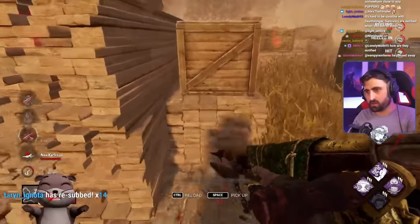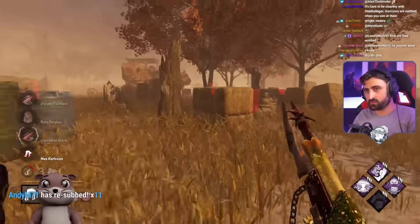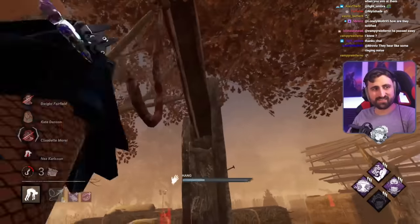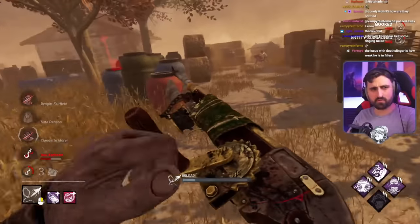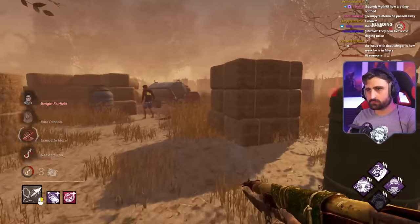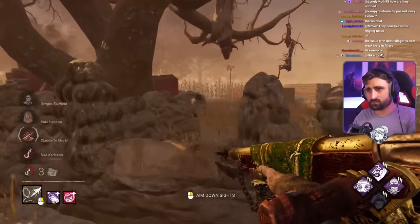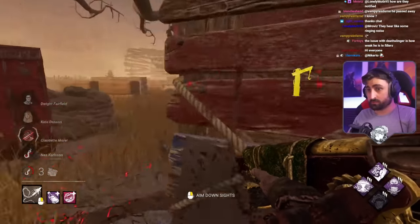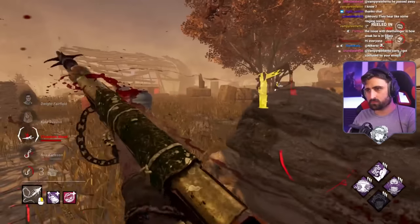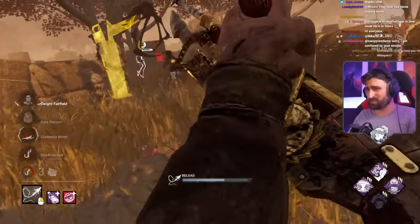Then you can do something like this. I think Dwight's to my left. They've revealed that they have Reassurance and I don't think that's a good idea — like, if a killer is going to camp and he knows that Dwight has Reassurance, then maybe he won't camp or maybe he'll do something else. You should let them make the mistake.